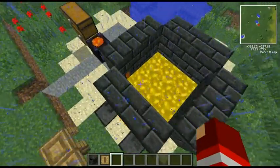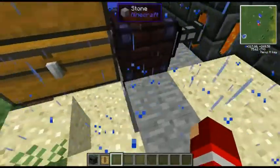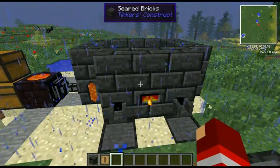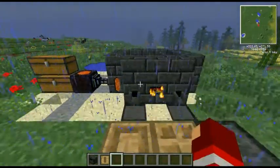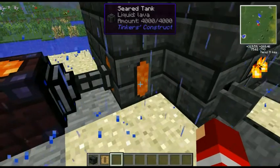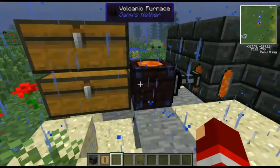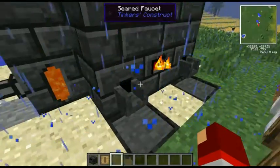I decided to make a tutorial about the ultimate cleaver in Tinker's Construct. As you can see, I'm using the infinite lava on my smeltery so I don't have to fill it up — it constantly keeps going like that. You'll never need any more lava. Now for this you're going to need the smeltery.